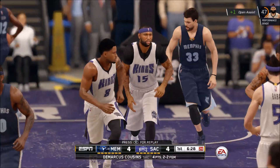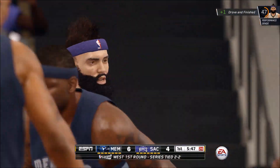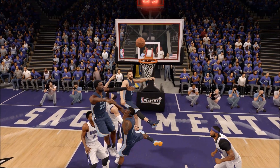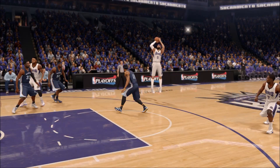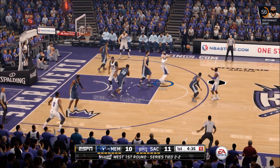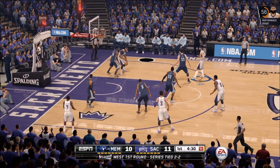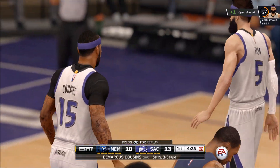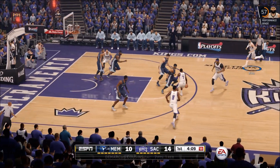By the way, this is post-patch. They actually released another patch, so they've done two patches for this game. Look at that layup — that and-one opportunity definitely should have been called. So yeah, this is after the second update. We're playing with the freshest NBA Live gameplay we can get right now. That DeMarcus Cousins tough layup — that's a new animation they added, by the way, that one-handed floater move when he gets fouled.